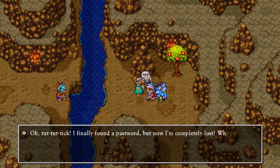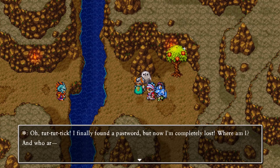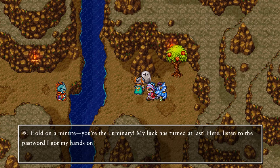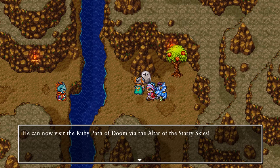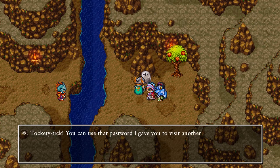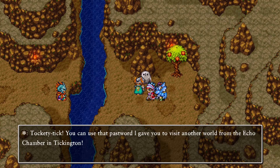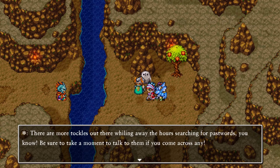And there he is. Down so I can talk to my taco friend. Tick, tick, tick. I finally found a password but now I'm completely lost - where am I and who are - hold on a minute, you're the luminary. My luck just turned around. Here, listen to the password - it's the name of my dog and the last name of my sister's husband. You can now visit the ruby path of doom via the altar of the starry skies. There are more tokens out there wiling the hours searching for passwords.